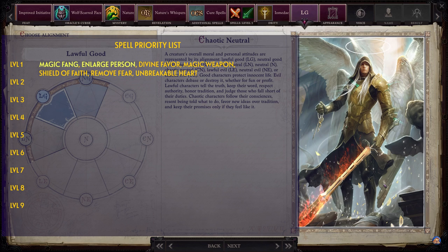Level 1 spells: Magic Fang, Enlarge Person, Divine Favor, Magic Weapon, Shield of Faith, Remove Fear, and Unbreakable Heart. Level 2 spells: Align Weapon, Barkskin, Eagle's Splendor, Bull's Strength, Remove Paralysis, Grace, and Find Traps.